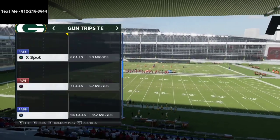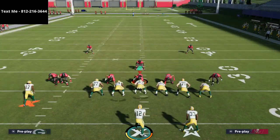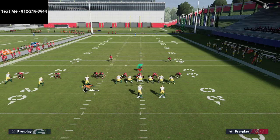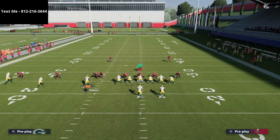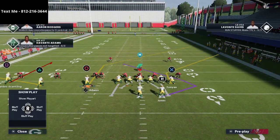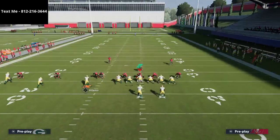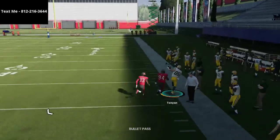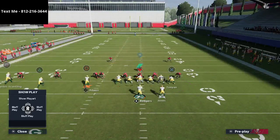Trips Tight End — there are two plays I want to go over. The first play is Curl Flat and the second is X Spot. Curl Flat is very simple in the way Fancy would run it. What he would typically do is take Davante Adams and put him on a crossing route, then motion him over. He would also always smart route the tight end — the smart route on that corner route makes it super effective against man-to-man coverage, and you're going to find a lot of success getting open with that route.